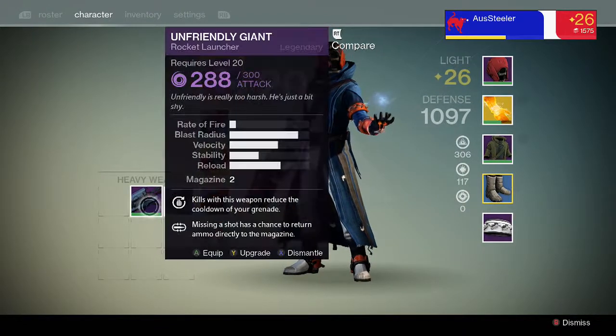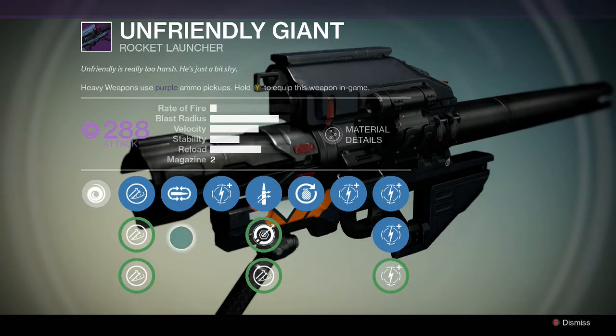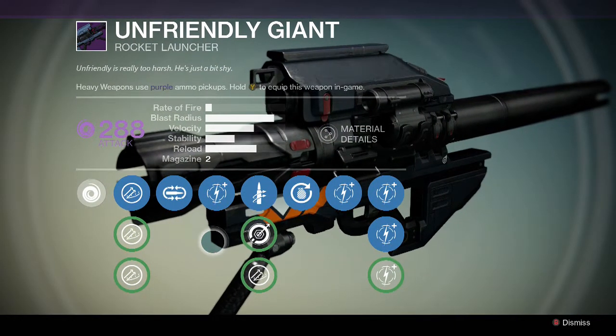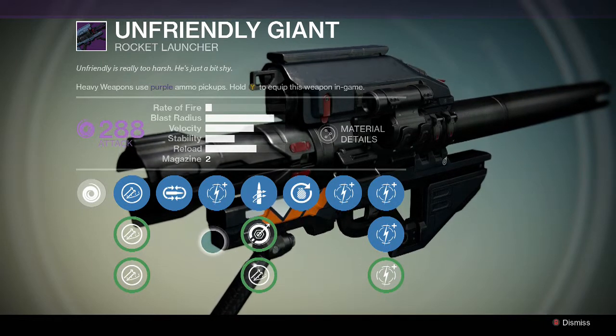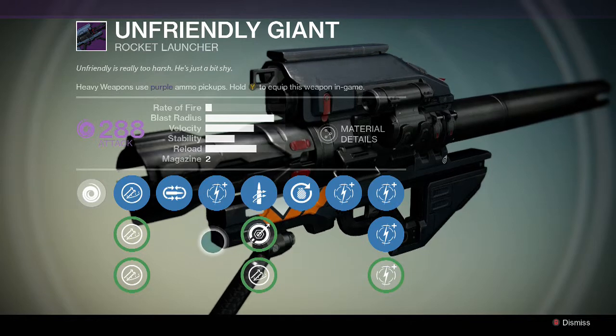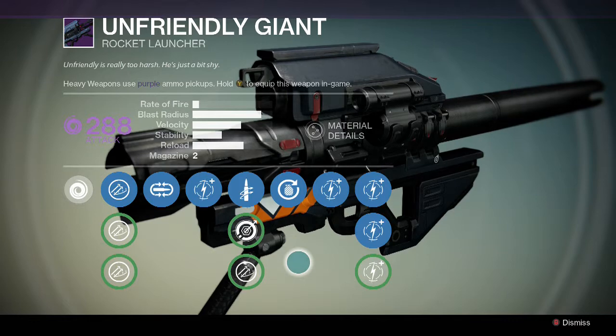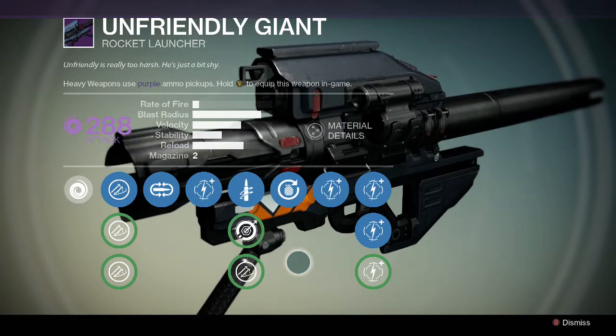Next, I have the Legendary Rocket Launcher Unfriendly Giant. This thing's really cool, really, really strong. As with all rocket launchers, just don't shoot it at your feet because you're going to kill yourself. I've done that a number of times, and it's been kind of stupid — but we all learn from our mistakes.